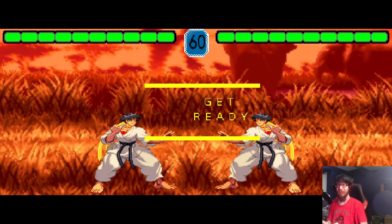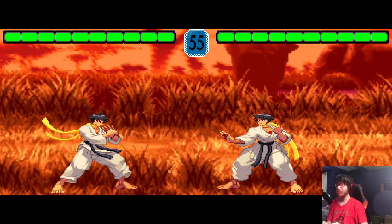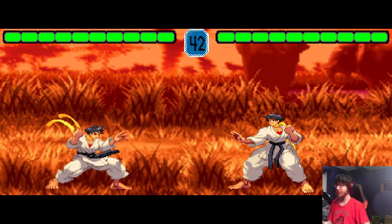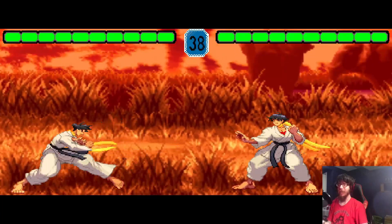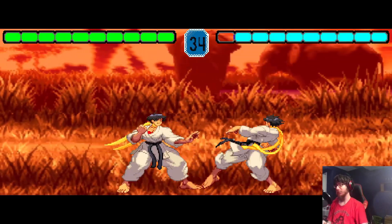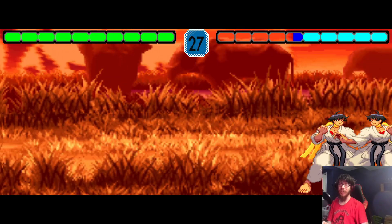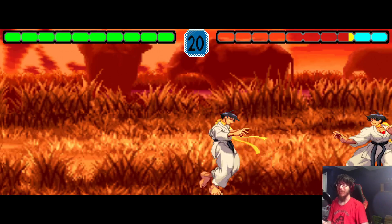The grass is taller than the characters on the screen. But yeah, this is the game. Some of the animations look dopey — there's one that like teleports. But I have jumping, dashing, command normals, forward light punch, forward medium punch, special cancels although they look kind of funny, and I have Hayate cancels.